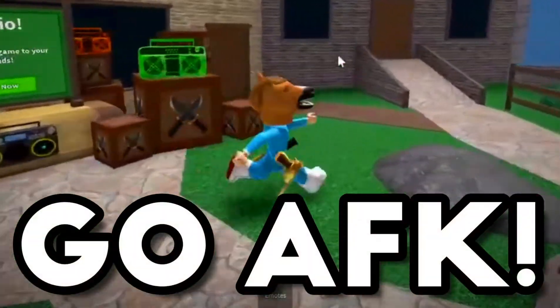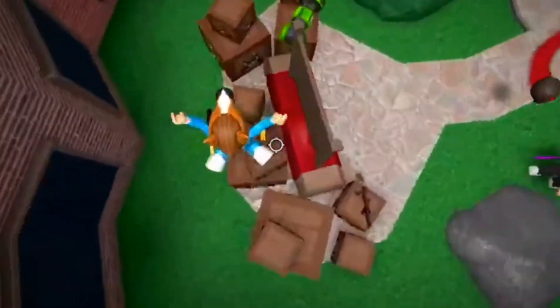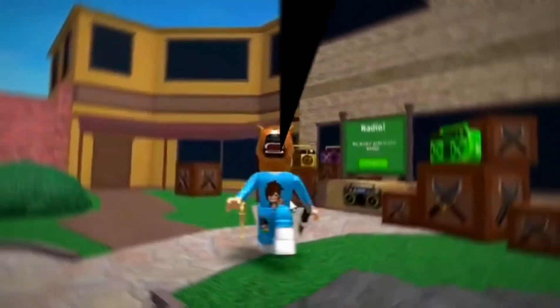Another tip would just be to go AFK in the game. You just get an auto clicker and it'll leave you in the game. That is actually a pretty good way of getting XP. That's all for today's video.